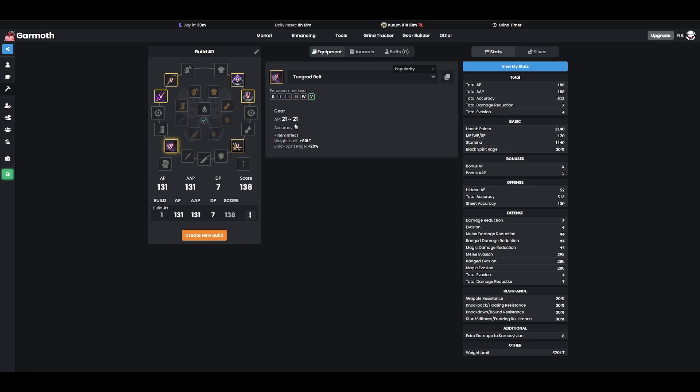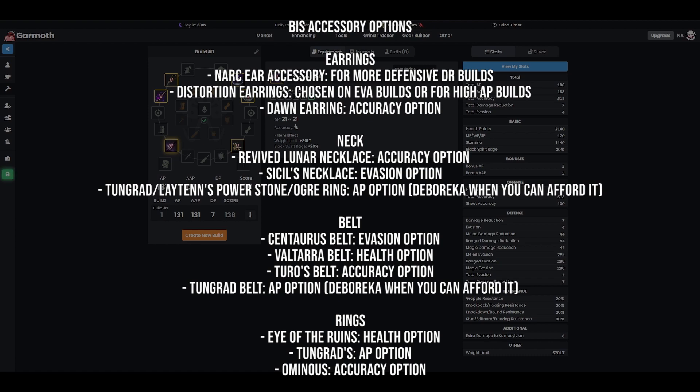Really quickly to review before we head out: your three earring choices for your BIS options are going to be the Nark accessory for more defensive builds, Distortion Earrings for evasion or high AP builds, and Dawn Earrings for your accuracy option. For your necklace, you're looking at the Revived Lunar Necklace for your accuracy option, Cecil's Necklace for evasion, and then either Tungrad, Latent's Power Stone, or Ogre Ring for your AP option — until you can eventually afford the Debereca Necklace. For your belt, you're looking into Centaurus for evasion, Voltara for health, Turo's for accuracy, and Tungrad for AP — though you can also get a Debereca Belt eventually, which is extremely expensive but gives that extra AP. Tungrad is going to be a good stopgap until you can afford that.